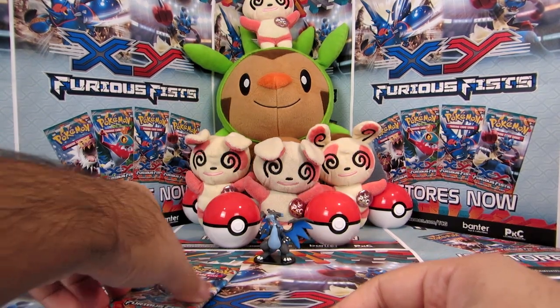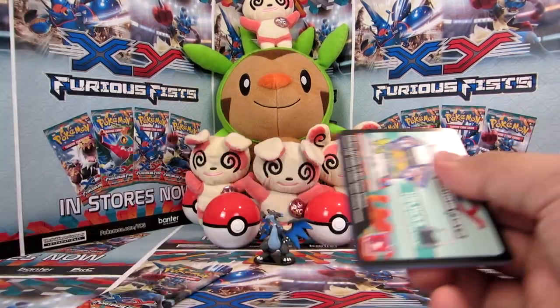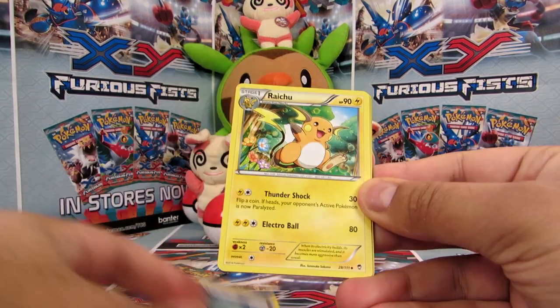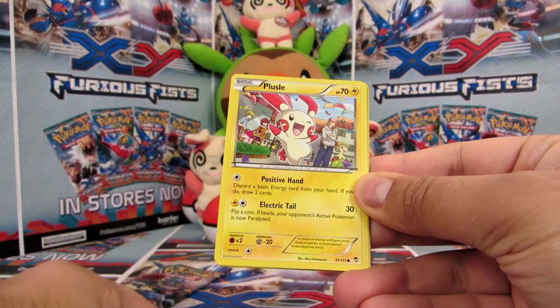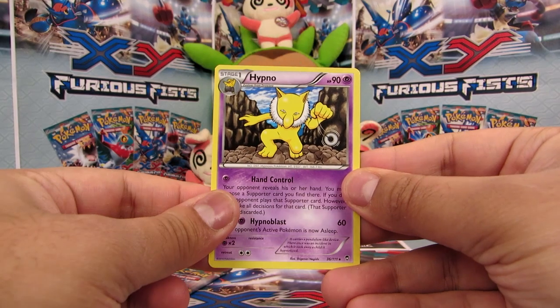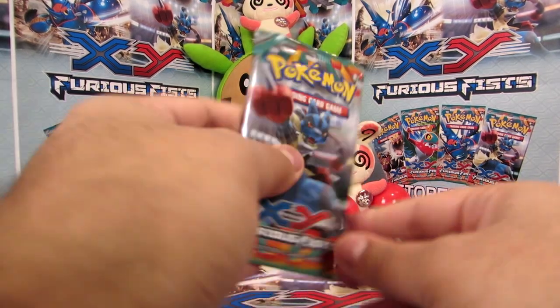Okay, on to Furious Fists now — two packs of these. From the first pack we've got: Sailfossil, Raichu, Vigoroth, Poliwag, Plusle, Pikachu, Slakoth, Cubchoo, a Patrat Reverse, and a Hypno Rare. So that's three rares in a row — let's see if our luck fares differently in this last one.